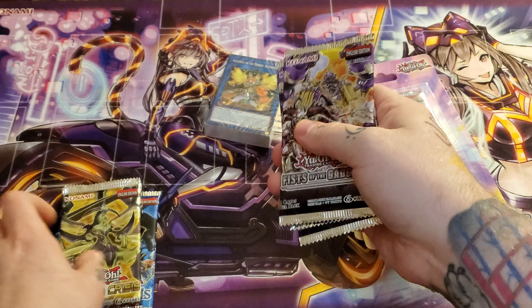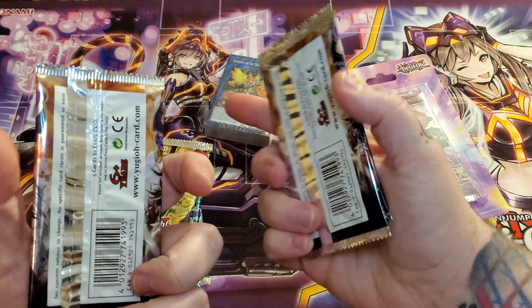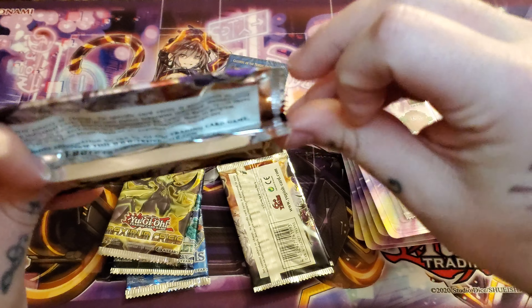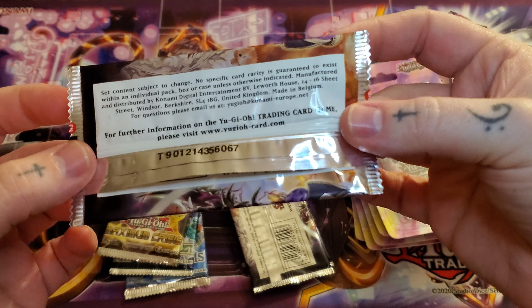We actually got a First Edition Code of the Duelist — that'd be cool if we could pull a Firewall Dragon. These are Euro print also. So these are Euro print — you can always tell because it'll say United Kingdom.